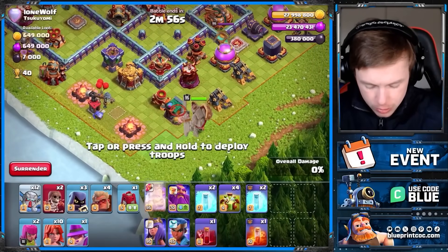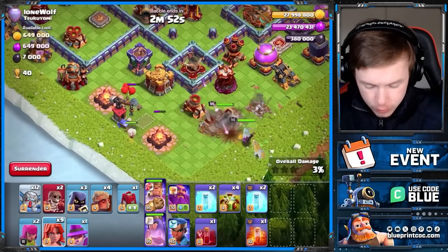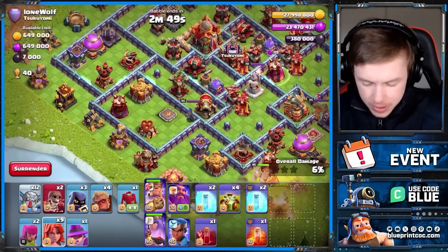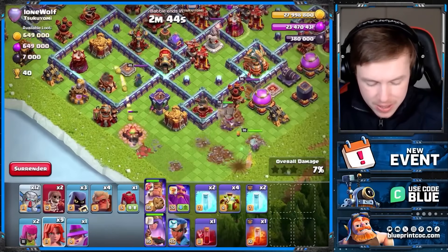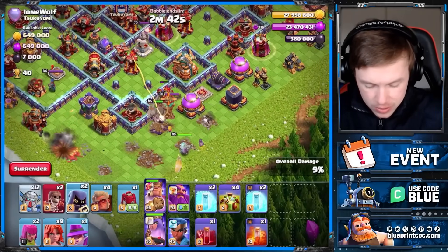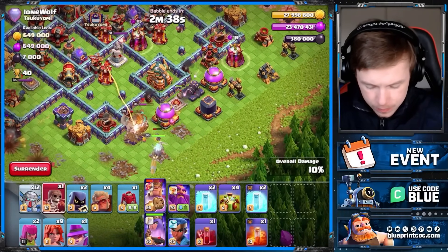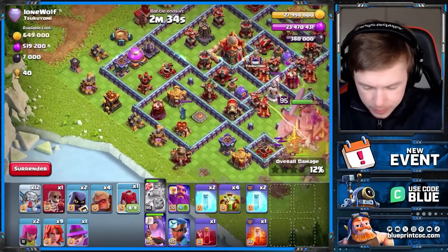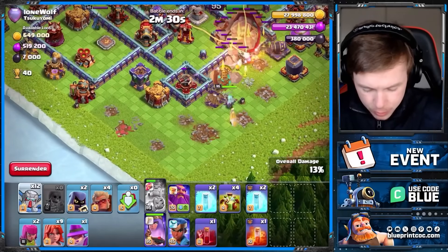So instead what I'm going to do is start the king here. Is that valk going to go in between? Beautiful. And then I'm going to send the mechas in here because there's nowhere else for the mechas to go — they have to go inside the base. There's no defenses on the outside. Well, there's one now, and that is the arch tower you see down the bottom here.